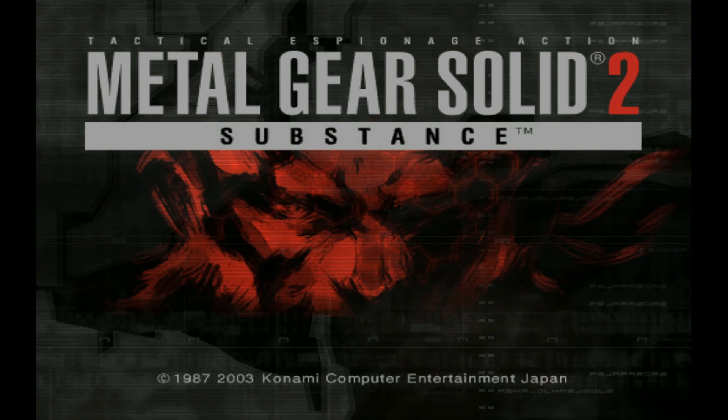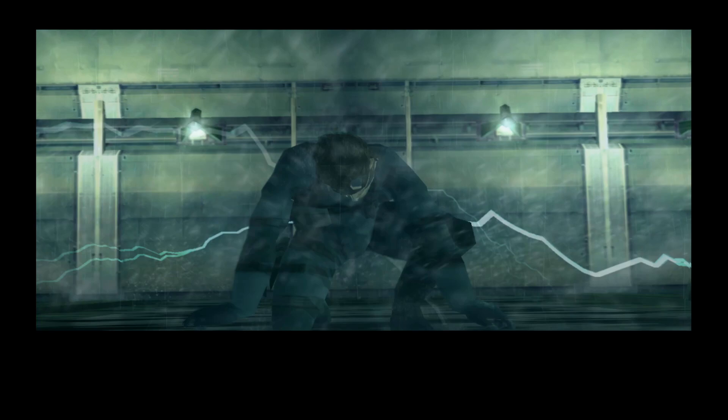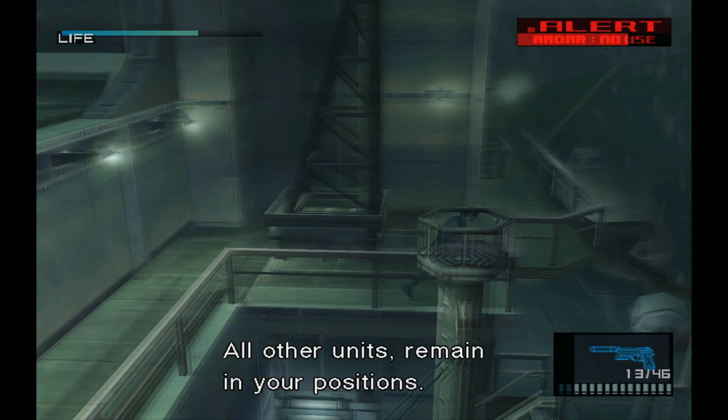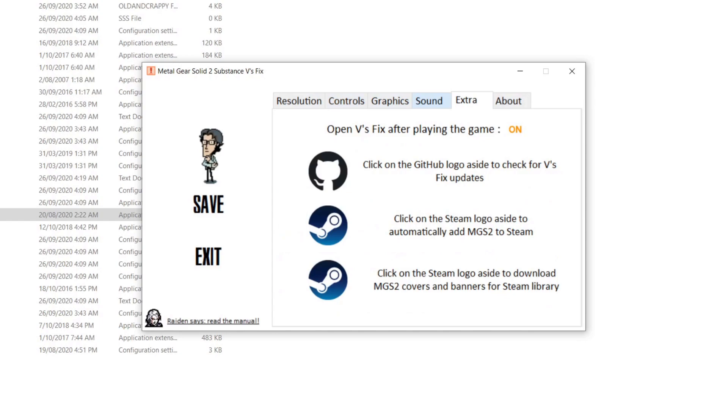Moving on to Metal Gear Solid 2 and it's a similar kind of situation, although definitely not as bad as MGS1, thanks to a fan-made patch that's been out for a few years. There's not as much to say about this port except that it's missing a lot of the post-processing effects from the PS2 version, it doesn't display in real widescreen, there's a good amount of glitches, and the default controls are still pretty bad. What kind of a monster makes you aim with the start button on your controller? I would never recommend playing the vanilla version of MGS2, but that's exactly what the GOG release seems to be.